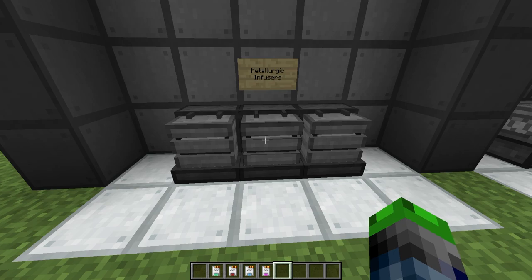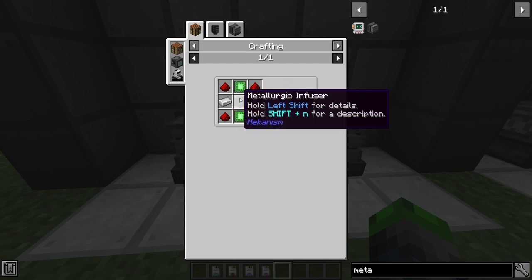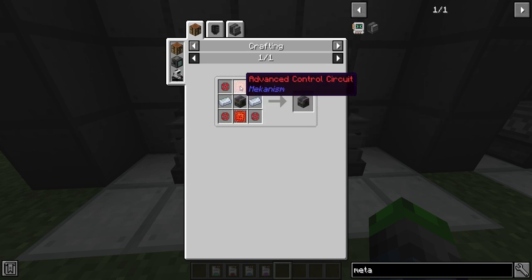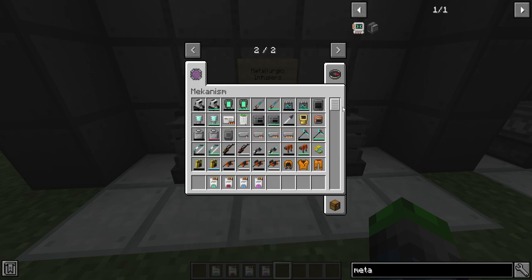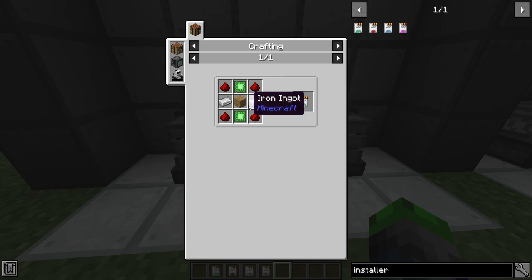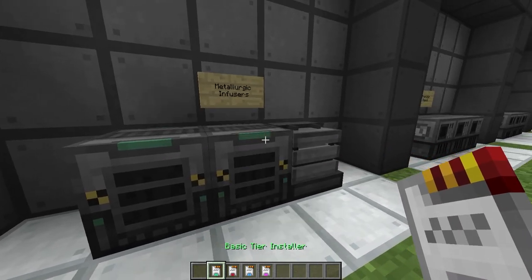There are two ways to upgrade your machines. If you right-click the metallurgic infuser, you can craft it with basic control circuits to upgrade it to the next tier. If you hit Uses by right-clicking, you'll get the advanced control circuit and the infused alloy. Or you can go ahead and create these installers — it's basically the same thing but doesn't require you to break the machine and place it into the crafting table. You just need a piece of wood. To install these onto a machine, you just shift right-click. As you can see, that one worked, so we can upgrade these guys.